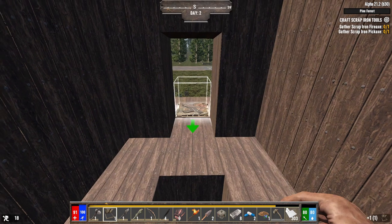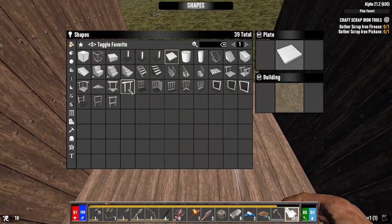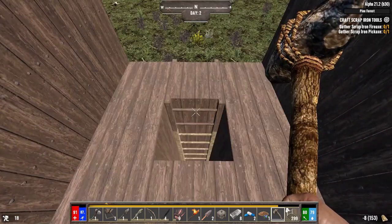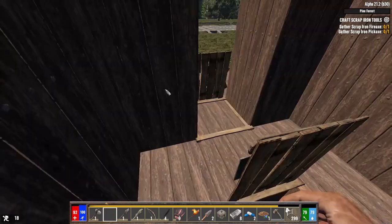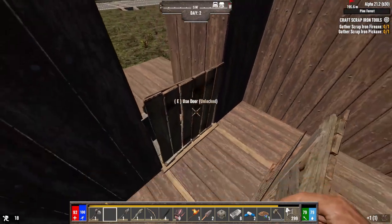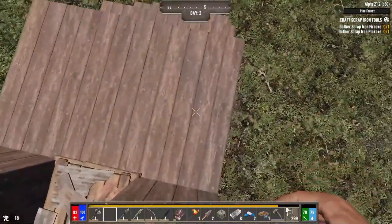We are going to need ladders right in here, all the way down to the ground. It would make more sense to make yet another hatch and put it right here — nice layers of defense against the zombies. If they're trying to enter my home, the plan would be to put blade traps right here and just keep them going forever.